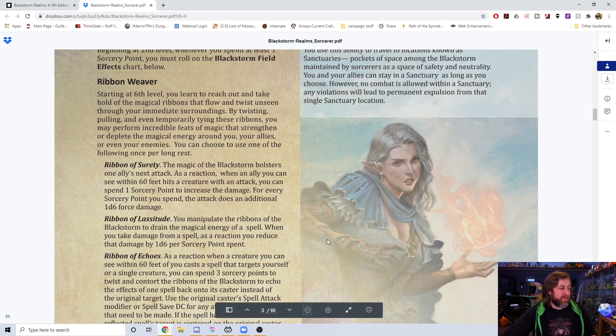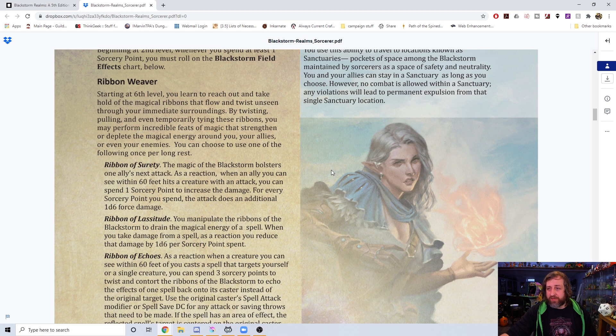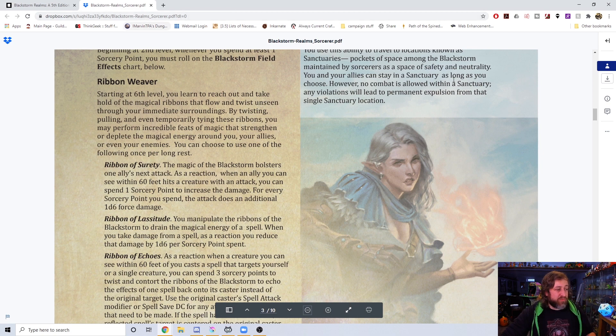Second is Ribbon of Lassitude: to drain magical energy from a spell. When you take damage from a spell, as a reaction you can reduce that damage by a d6 per sorcery point spent. The first ability was offensive — using the Black Storm to boost your ally's damage — this one uses it defensively to reduce damage dealt to you. When a spell impacts you, whether an AoE like Fireball or a single-target like Disintegrate, you can reduce the damage. It's more of a panic button, and it might also help you succeed on a concentration check you'd otherwise fail.